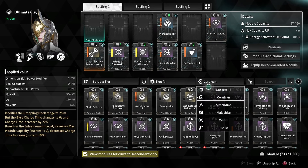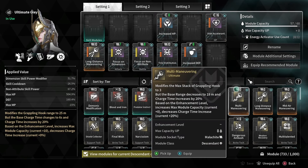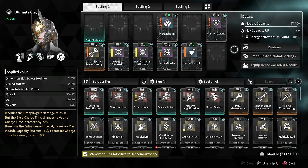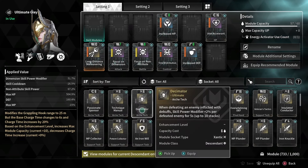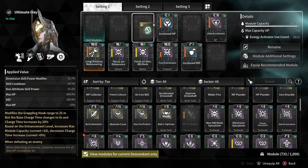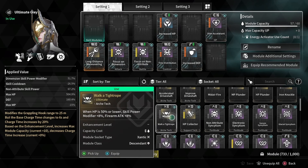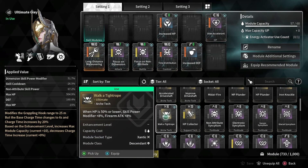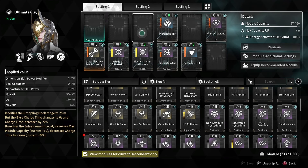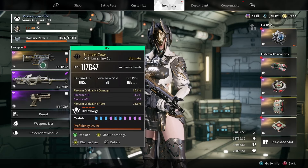With a Massacre build it works alright, although if you want to use this weapon with Massacre build, I would recommend you stick with Python — Python will give you more DPS. If you are not using Massacre build, maybe you're using a Face Tank build like me, Thunder Cage may give you more DPS. Python has that weak point damage buff and a really good rate of fire, so you're gonna stack it really quickly. Python is nice with Massacre, but Thunder Cage is not far behind, especially if you boost it properly.